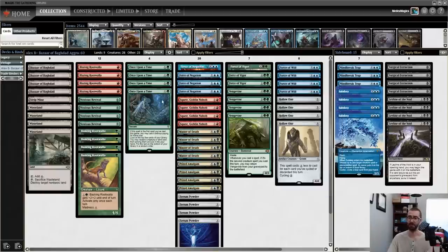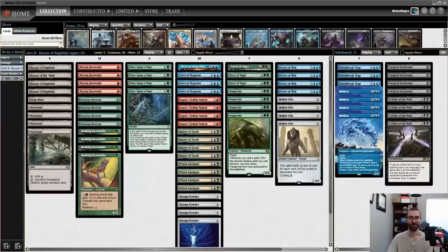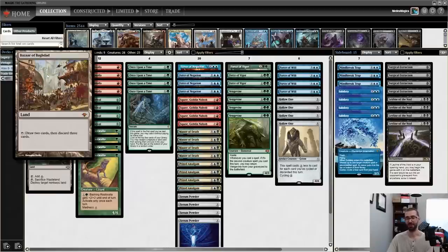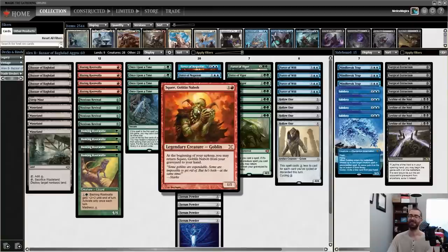In Vintage, you have arguably one of the most broken lands of all time. Vintage is the home for cards like Tolarian Academy, Strip Mine, and Mishra's Workshop. The Bazaar is going to let us draw two cards and discard three cards — that's card disadvantage, that's bad right? Well, it's totally bad unless you build your entire deck around that card and would arguably mulligan to one card to find it.